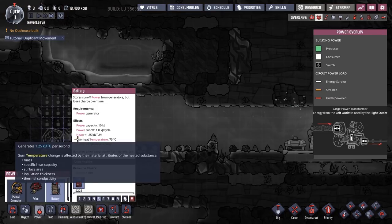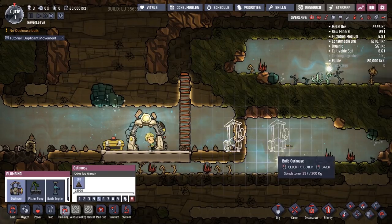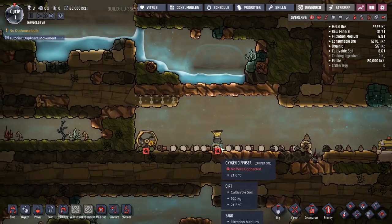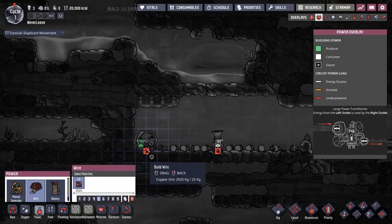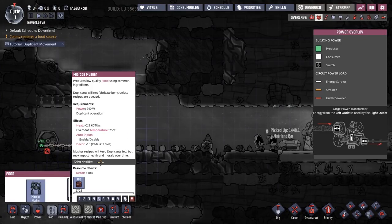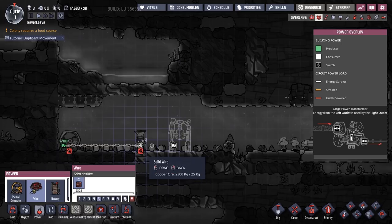We need a battery. No outhouse built — well, I guess they want an outhouse, that's reasonable, we'll place it right over here. All this is oxygen — see, it's all oxygen, perfect, exactly what we needed. Action diffuser perfect. Let's get a power supply going — wire, let's build that wire and see how that goes. They need food now, so we'll build a micro-pulse here. We need power requirements. We'll just build one.